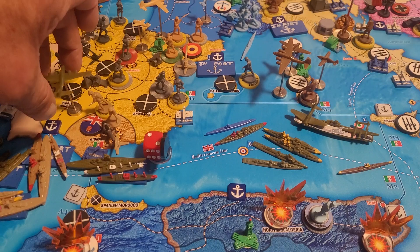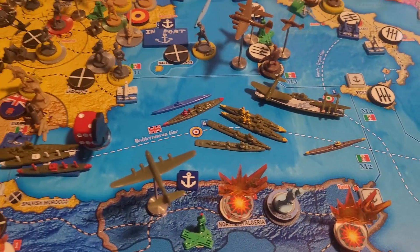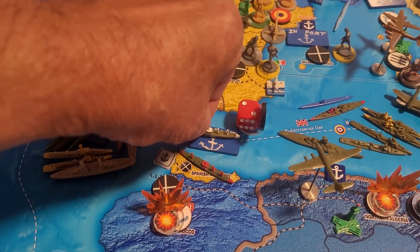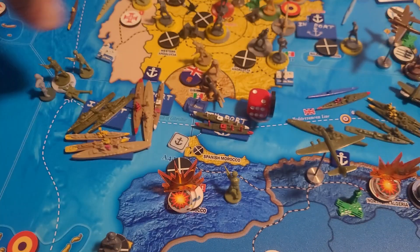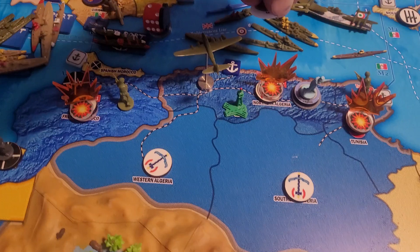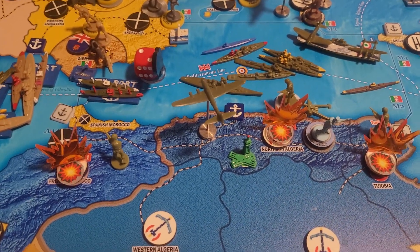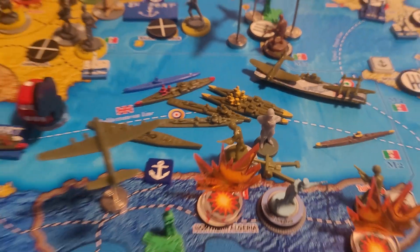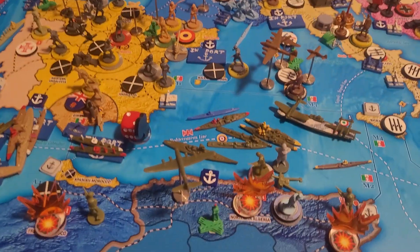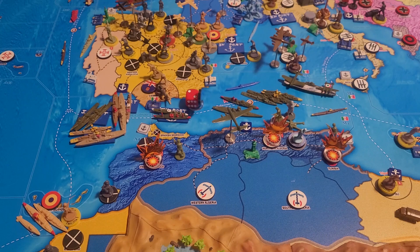This medium bomber comes out of Gibraltar, one, two. Coming off the carrier will be a fighter and a tactical, only one space. Coming out of port in Gibraltar will be a battleship and two transports. On the regular transport will be infantry getting off in French Morocco, and another infantry getting off in Tunisia - those are walk-ons. Getting off in Northern Algeria will be a marine and artillery, as General Patton has landed. The heavy cruiser and the battleship will bombard. That is all the combat moves.